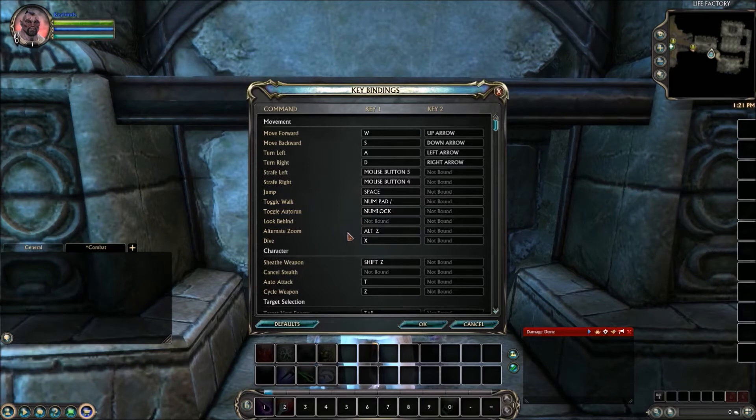Now I'll show you how to map Q, E, R, Z, and X keys. We've already freed up Q and E so we won't get any errors when we assign those. But when we do R, Z, and X, those are already assigned, so you'll see little error messages and you'll get to see how to replace those without having to actually go and delete them from the binding.